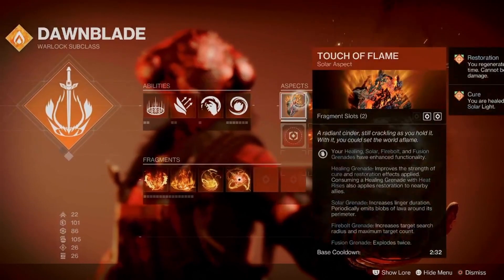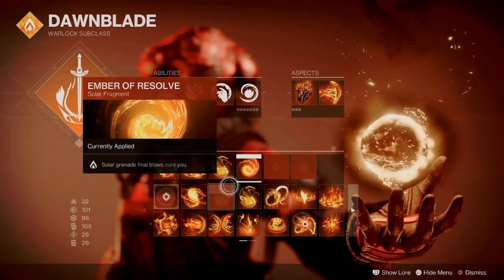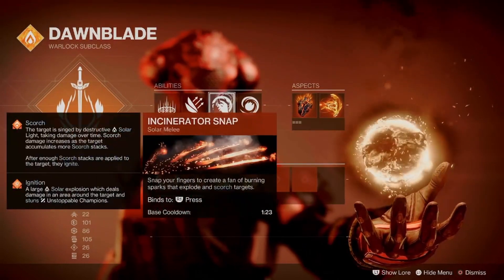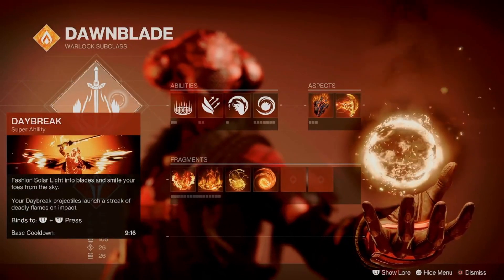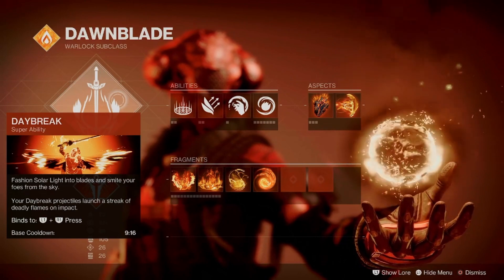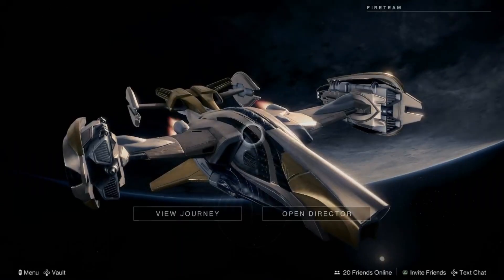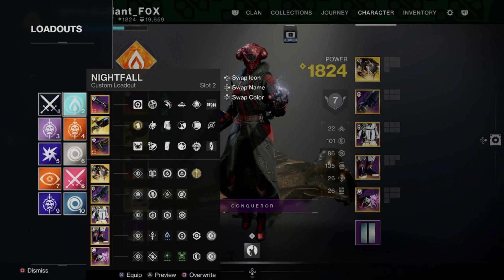We go in with Icarus Dash and Touch of Flame. Ember of Solace, Ember of Resolve, Ember of Singeing, Ember of Imperium, and Ember of Ashes with a Fusion Grenade build. Incinerator Snap, Burst Glide, and Healing Rift. Then we have Dawnblade — you can change Dawnblade, or Daybreak whatever you want to call it, to Well of Radiance. It's just your call. Personally, I would highly recommend using this sort of build if you have a Well user already set.